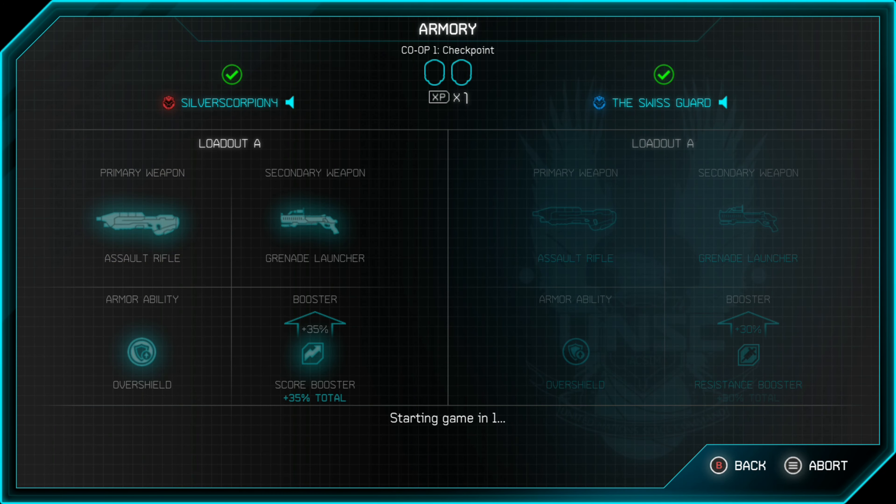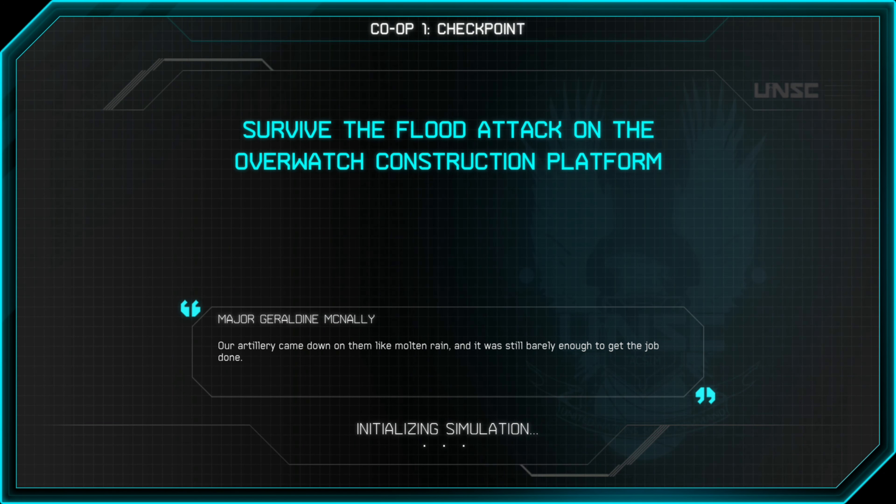What's up guys? Silver here with another Spartan Assault Achievement Guide. This time we're doing Immune, which is finish a co-op mission without becoming infected.